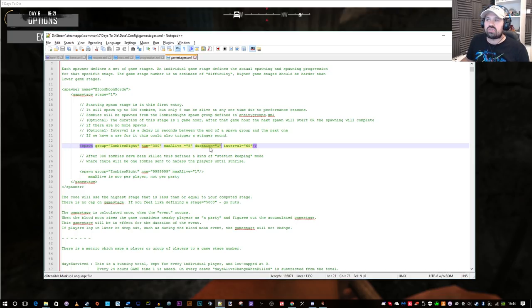So what we want is this duration to be as short as possible - like one, two, or three, whatever the default setting is. The interval is something we don't really care too much about - that is just the delay in seconds between the end of a spawn group and the next one. So the zombie night entry is what we want to set to max value. I went down into the blood moon horde entry and went through - there are loads of other spawn groups which I'm going to leave alone.